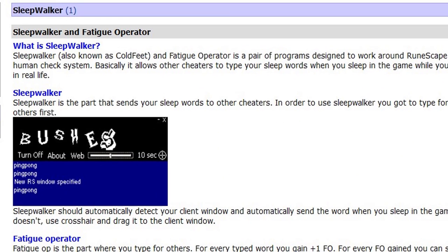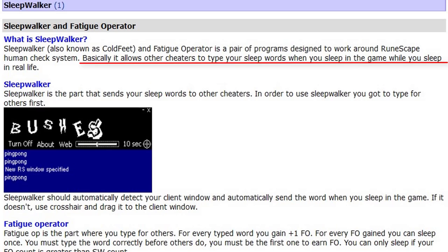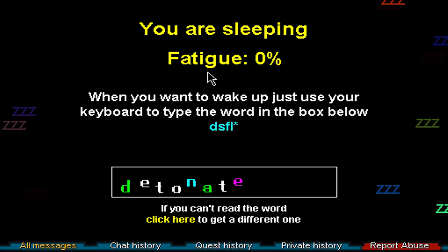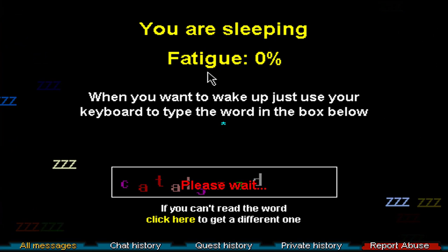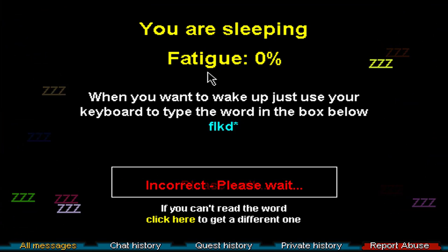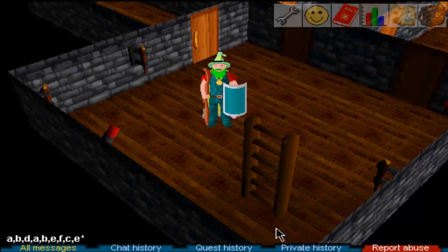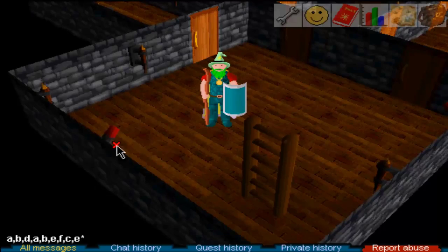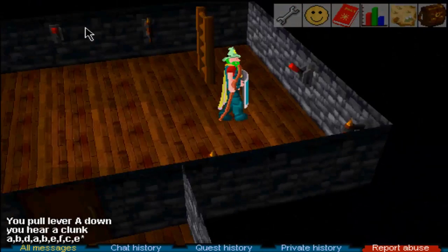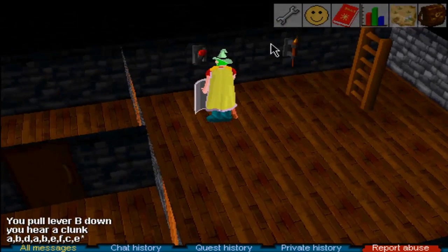It's amazing that this still exists. How it worked is stated clear as day here. He writes: basically, it allows other cheaters to type your sleep words for you when you're in-game and while you sleep in real life. The problem they were having is they absolutely needed human input on those CAPTCHAs in the sleeping interface, but they didn't want to stick around and babysit their bots all day. So the whole Sleepwalker and Fatigue Operator system comprised a way for them to answer sleep words for other botters at once, earning credits they could spend to have other botters later answer their own sleep words for them, letting them AFK.